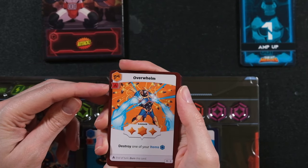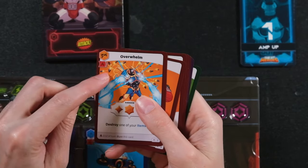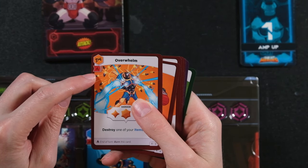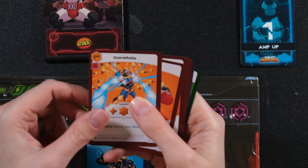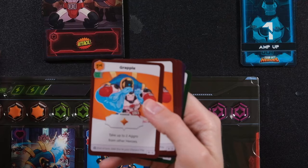All the cards also have a symbol below indicating card type — either red or green. Red means it's a one-time burn: if you play it, it's gone and does not get recycled back into your deck. Green cards go to the discard pile and cycle back. That's the basic setup of what you've got in front of you.